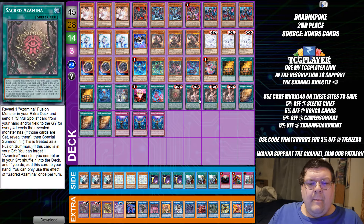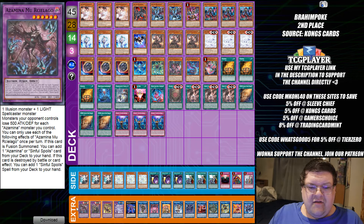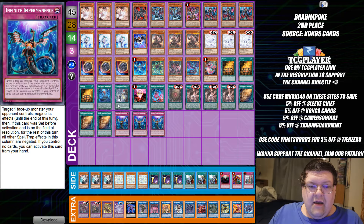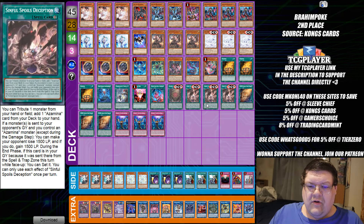Second place — Deception with the Azamina combo, getting the Silvera and the Restylago out so you can do your thing. They were only playing one copy of OSS. I like the second copy so you can kind of fuel off that extra little copy.